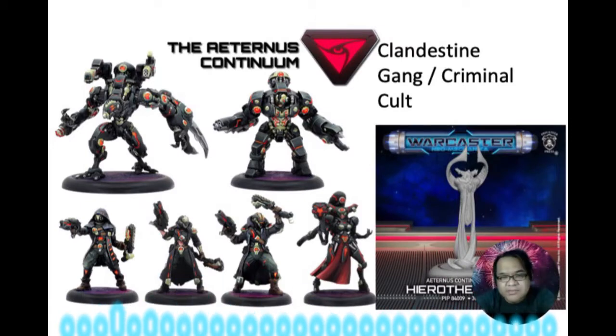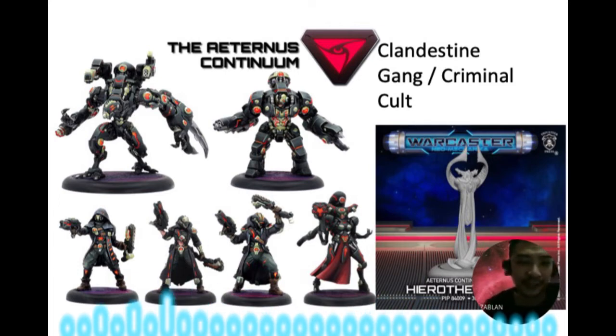For the third faction we have the Therians — actually the third is Continuum. They have a clandestine, gang criminal, or cult-like appearance. You can already imagine they are stealth-based, they ignore terrain, and they're a tricksy sort of faction. Their unique Weaver increases your hand size and can return cards to your hand, so you can throw a card, recycle it back, and cycle it again.